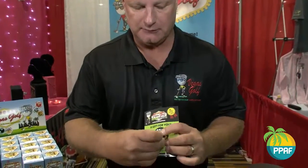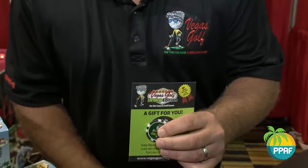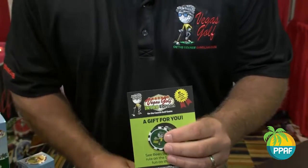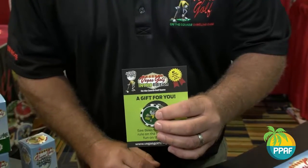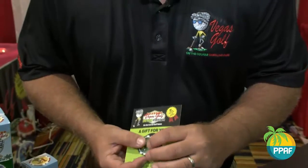We've taken our most popular beer chip and put it on a card. We can also put your logo on the back of each chip. This card will be given away to all members of a golf tournament. The beer chip rule: every par three, whoever has the worst tee shot gets the beer chip — if it's in your pocket when the beer cart comes by, guess who's buying? Very inexpensive promo, and it's a great loss leader to get everybody used to the Vegas Golf game. Vegas Golf — it's been a ton of fun. Thank you.